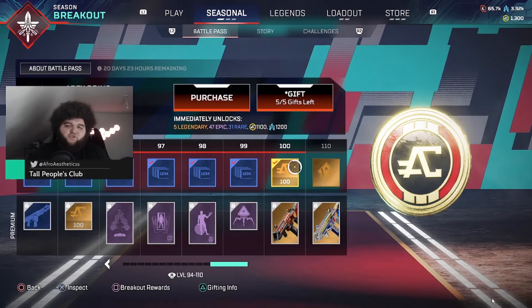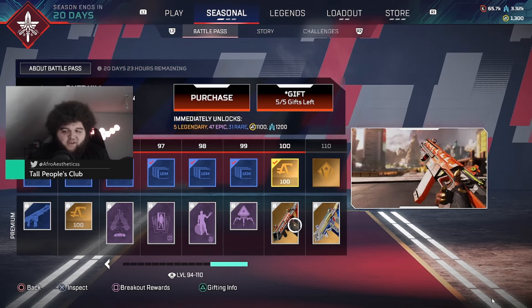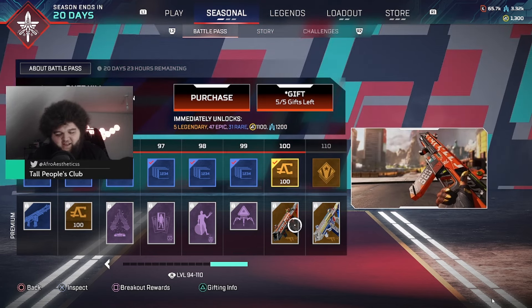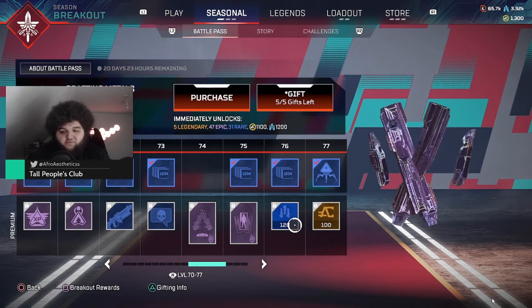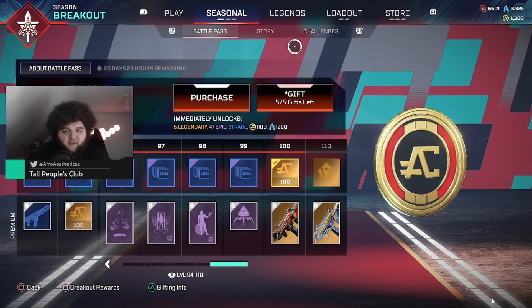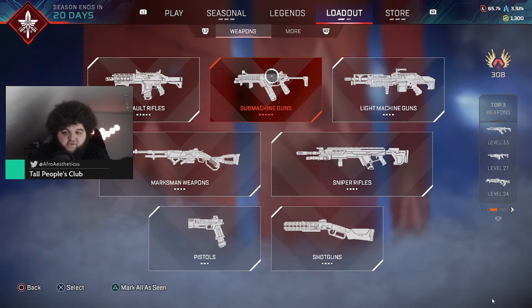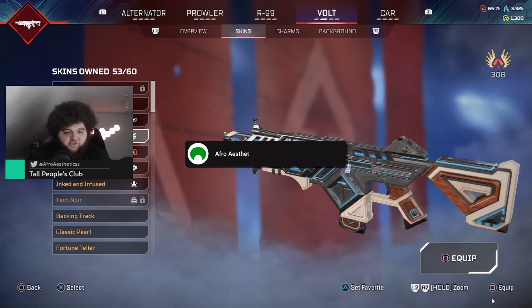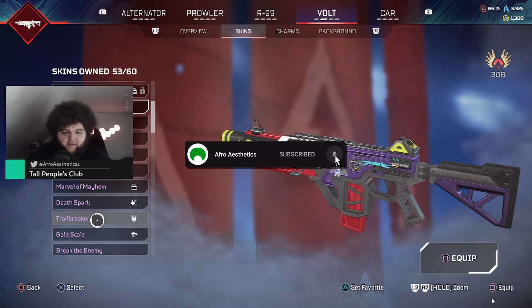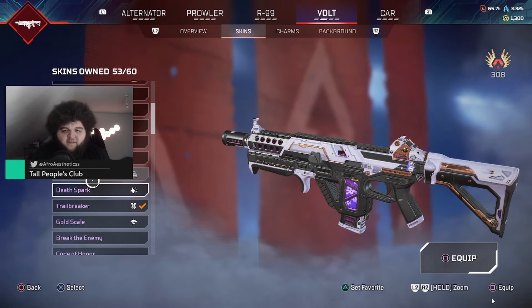I really don't understand how this all happened, but yep, this is the newest Apex bug — a double whammy actually. If you have the premium battle pass, guess what, that's all locked. And for every weapon skin, you can see every legendary and every epic skin as well. I love their patches.